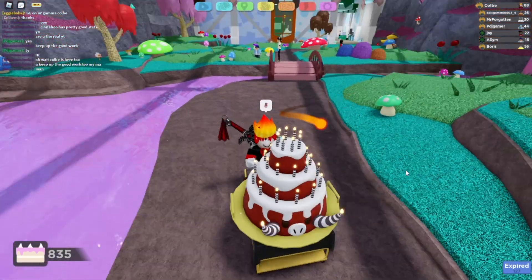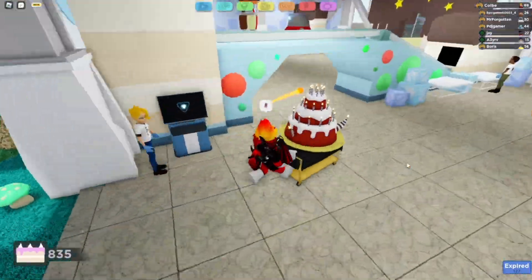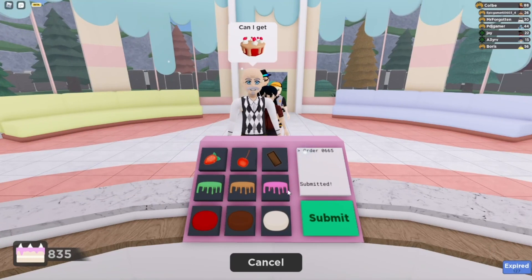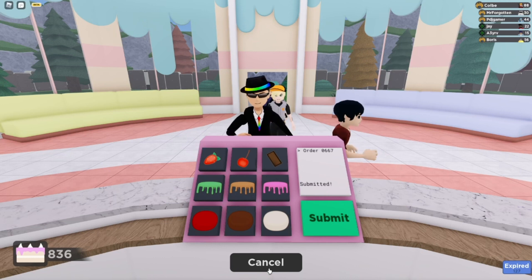To do this glitch, stand where you want to be teleported, then use your mount. As you can see, I'm using my mount right here. Then run all the way back to the orders while using the mount, and just start taking orders. There are lots of customers here.